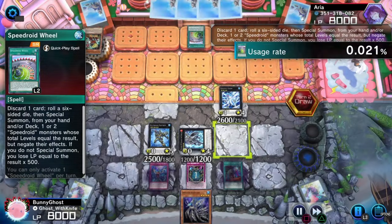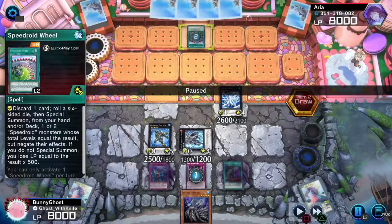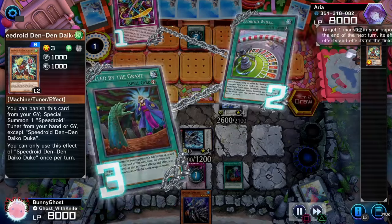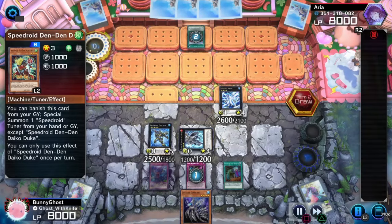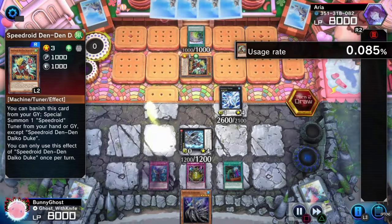As soon as they draw, we activate the full Armored XYZ. My opponent is going to play Speedroid Wheel. I haven't played the Speedroid matchup too many times so I'm not quite sure what I'm getting into. They're going to ditch Den-Den, which has a graveyard effect. I'm going to go ahead and Call By it because I don't want them to have access to it at all — I do not want them to have a bunch of recursion. I don't know the Speedroid matchup that well, this is probably the wrong thing to do, but hey, it's fine.